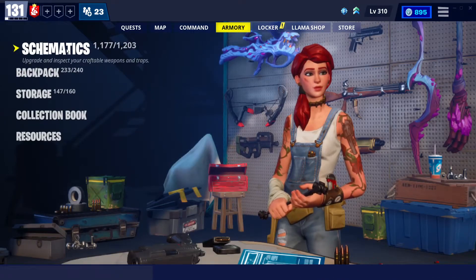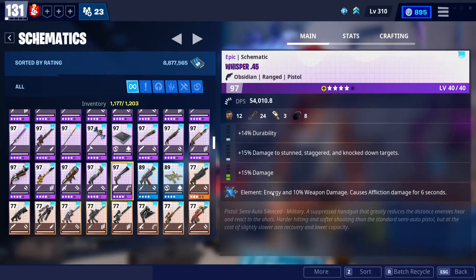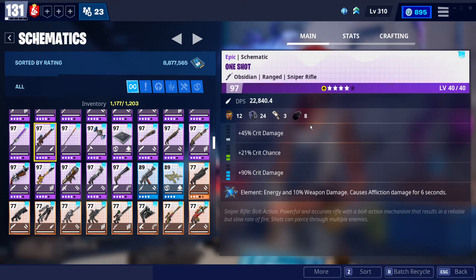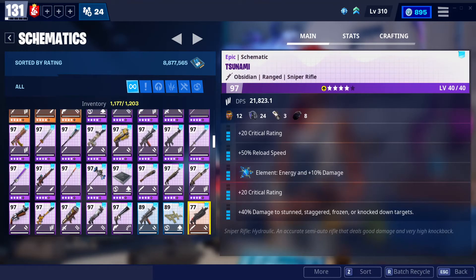Now, the downside with the epic rarity is that they do not have the unique 6th perk, or the weaponry 6th perk. Some of mine do because they're legacy — this one has the affliction and the element and the weapon damage. But on top of that, I do get the freedom to use gizmos instead of power cells, because power cells are just a pain overall. You don't want to be using power cells all day.